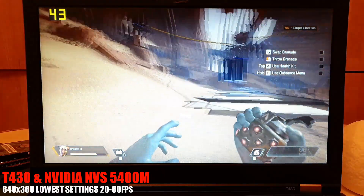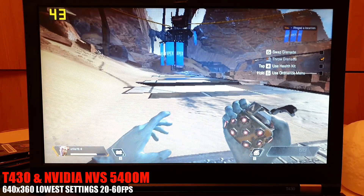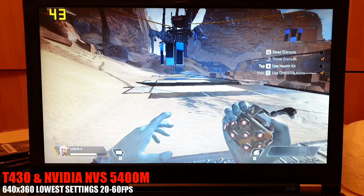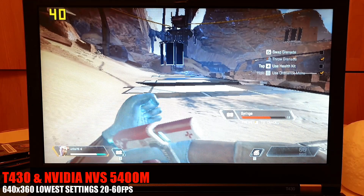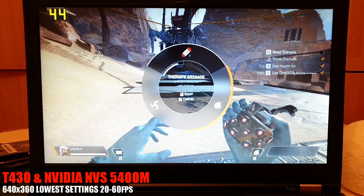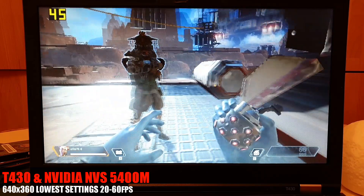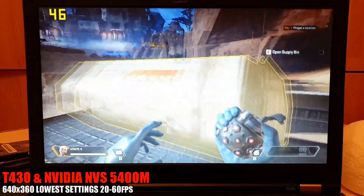Your HUD will show what you have equipped. Follow the checklist to access and cycle through your inventory. Inside the supply bin you will find a weapon and ammo. Arm yourself.